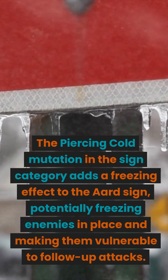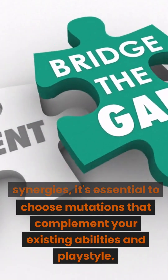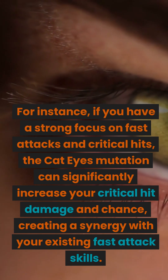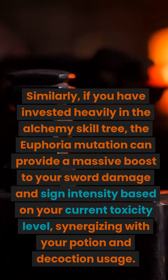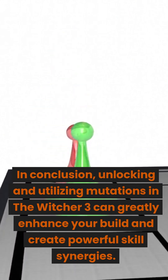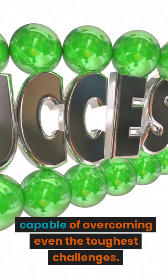The Piercing Cold mutation in the sign category adds a freezing effect to the Ard sign, potentially freezing enemies in place and making them vulnerable to follow-up attacks. To create powerful skill synergies, choose mutations that complement your existing abilities. For instance, if you focus on fast attacks and critical hits, the Cat Eyes mutation can significantly increase your critical hit damage and chance. If you have invested heavily in the alchemy skill tree, the Euphoria mutation can provide a massive boost to your sword damage and sign intensity based on your current toxicity level, synergizing with your potion and decoction usage.